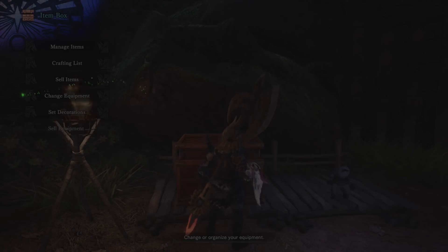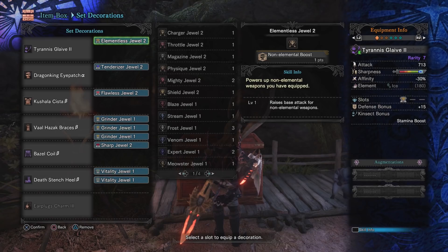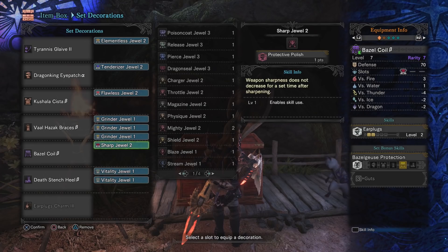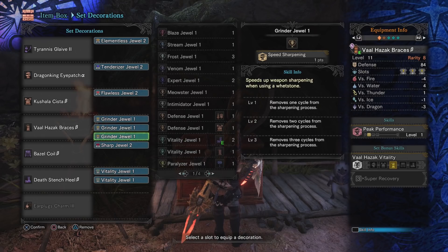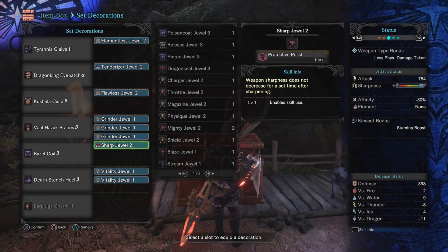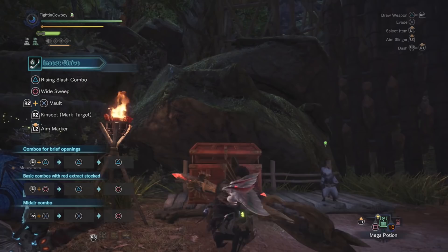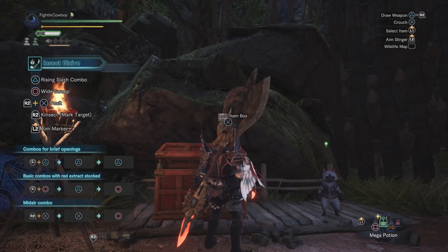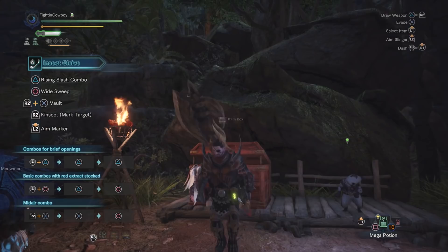Pulling it all together with decorations: Elementless, Tenderizer to boost Weakness Exploit, Flawless Jewel, three Grinder Jewels, and Sharp Jewel. Triple Grinder plus Sharp with four points of Handicraft gives us just a pinch of white sharpness, and Protective Polish means that after sharpening you get a white aura — for the next minute you cannot lose sharpness, ensuring we stay at white damage. When that runs out, one cycle of Speed Sharpening and we're ready to go.